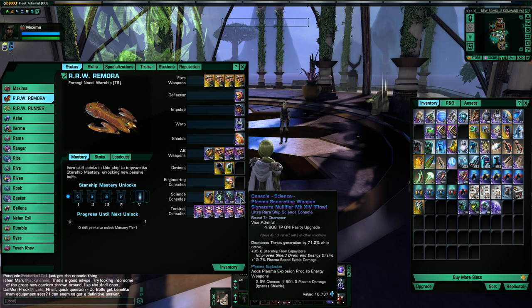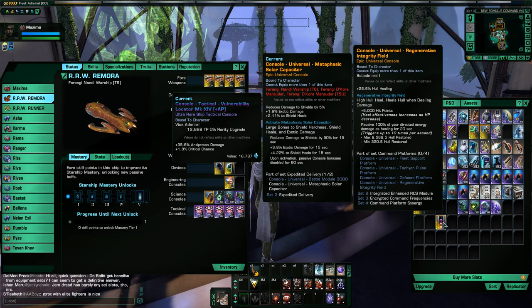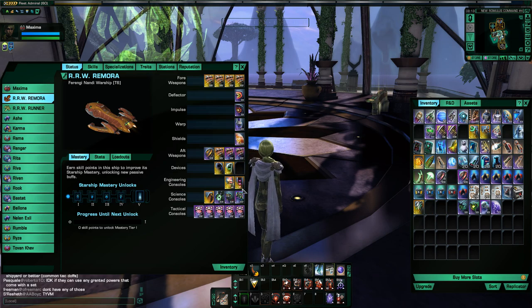These are very good to have in your science consoles. Another very good console is this one from the Kobali Samsar Cruiser. It gives you a passive hull healing bonus, but the reason this console is so great is when you activate it, it gives you a Regenerative Integrity Field buff — basically a massive self-regen to your hull, almost god mode for the duration. For 20 seconds you are pretty much almost invulnerable. So that's a good survivability console to have.